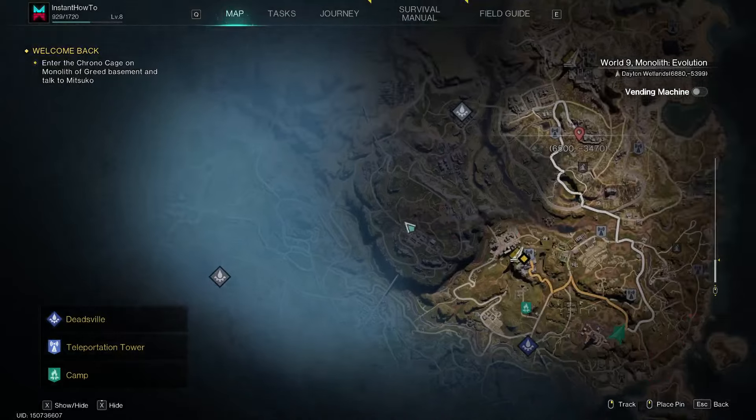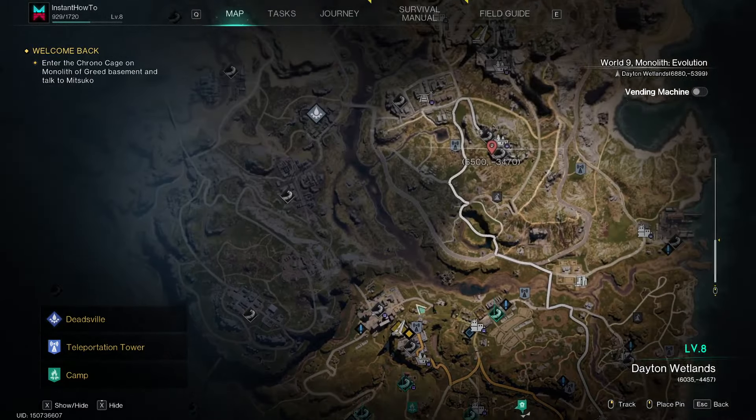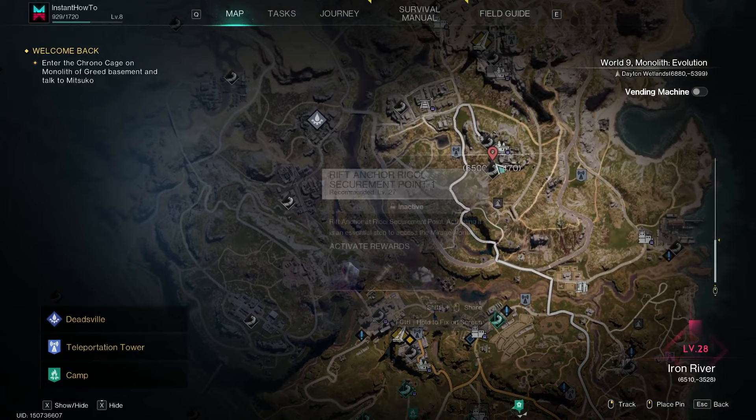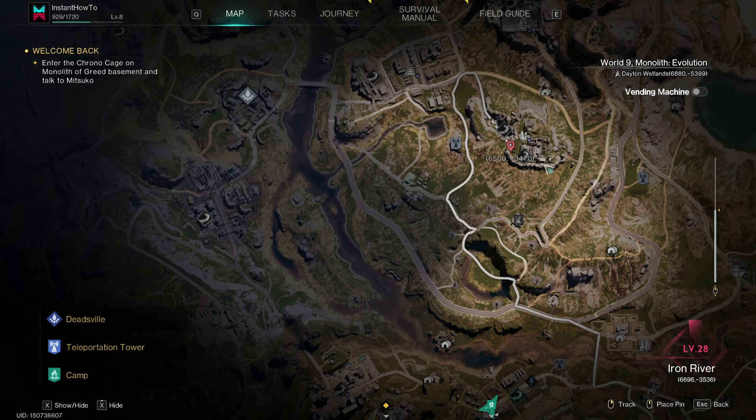If I zoom out a little, there's this area up here, right above your spawn point, which is called Iron River. In here, as you can see, there's kind of this big fortress on a hill, surrounded by these rocks. And then around it, there's a bunch of smaller bases where you can loot different items that will all get you your fireproof plastic.